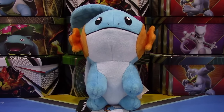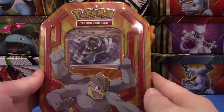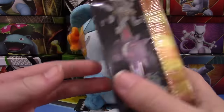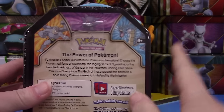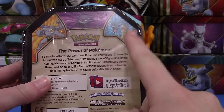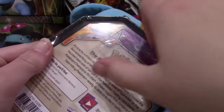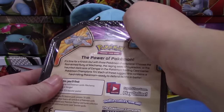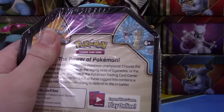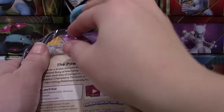Hey guys, Pokey Sisters here, this is Katie! Today I have a Machamp Champions Tin to open up. I got this from Walgreens, so let's just get right into it. I believe we've opened the Gengar one before, like a really long time ago, but I still have not been able to find a Gyarados one. Anyways, I have the Machamp one here today, so hopefully we can find something good. Let me get a pen to open it — there we go!